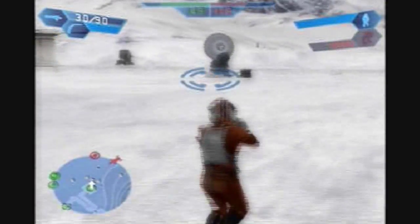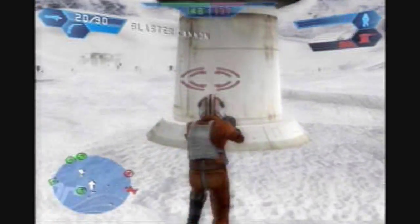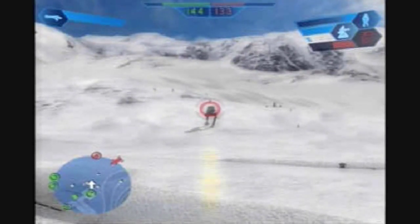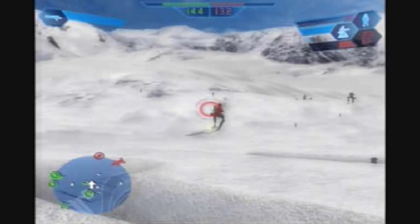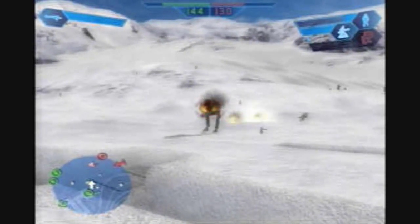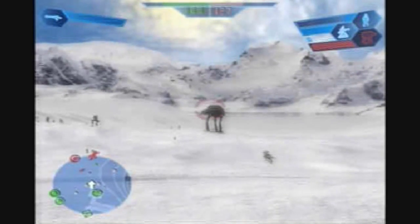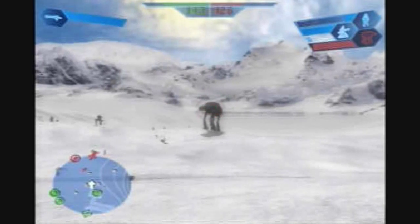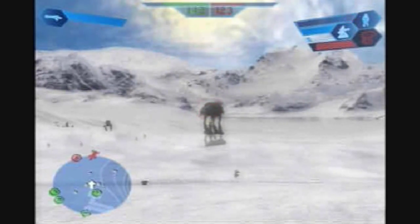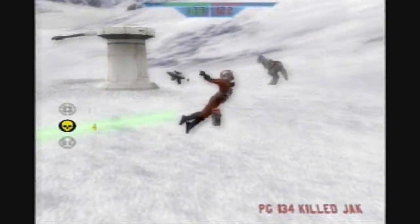Hopefully I can take this guy out while he's not paying attention. For online when it's mostly just human players, this map would definitely favor the Rebels. When it's just you and a ton of computers with you, it's not as Rebel-favored. These AT-ATs are beasts when it comes to anything but snow speeders going after them — they can take a lot of hits. At least they got really nerfed in the next game, which I actually didn't like.